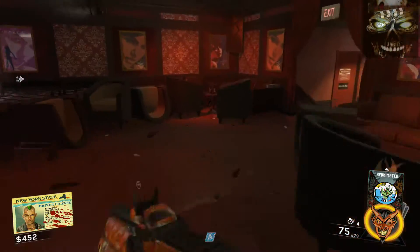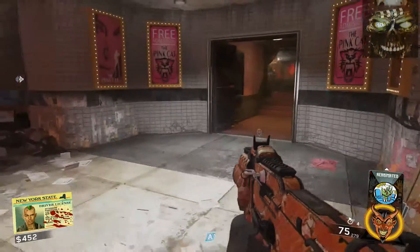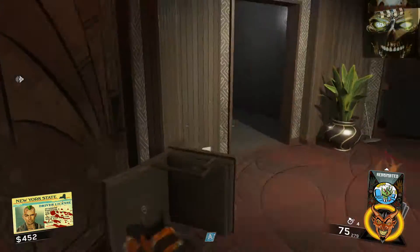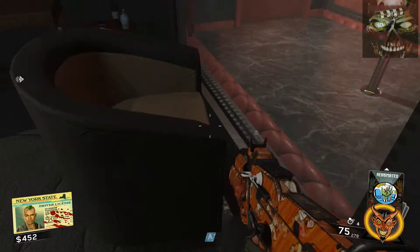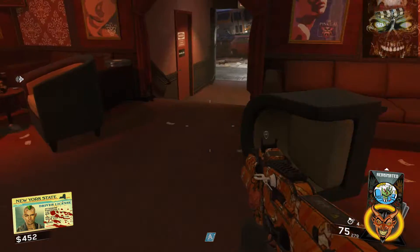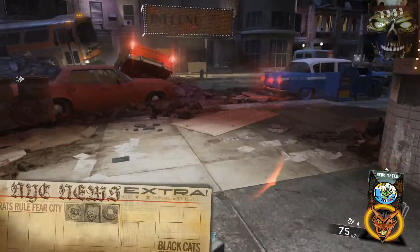I'm just going to run the zombie outside. Inside the Pack-a-Punch room there on the couch there could be a location for the film reel, so we're going to go in here and look - and it's not there. So we're going to look for another location which can be inside the club. There's the film reel right there - perfect, so we got that one.